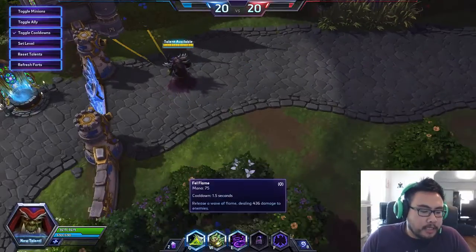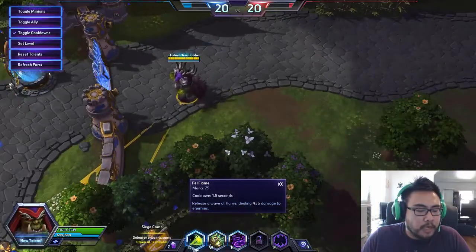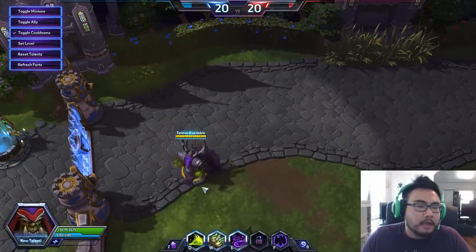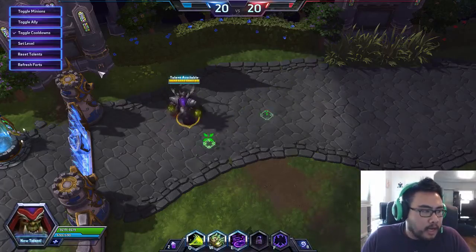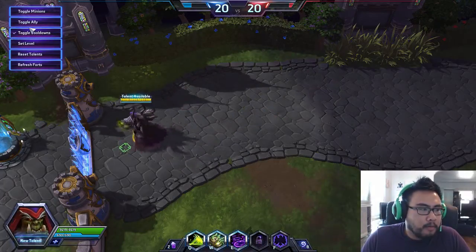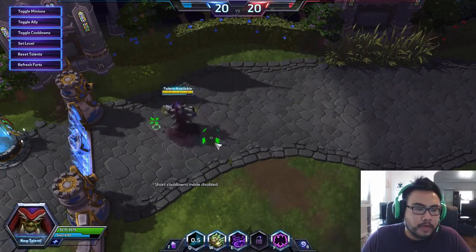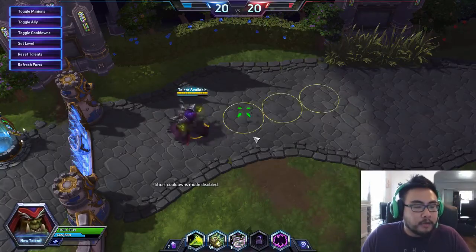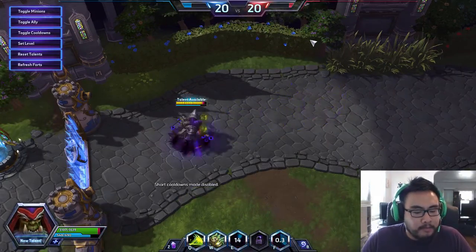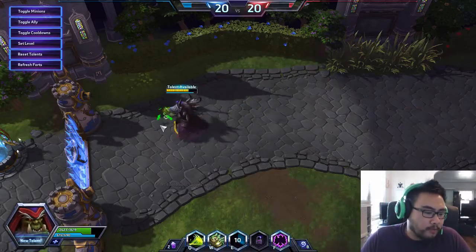His Q ability is Fel Flame — a mid-range nuke that does moderate damage, nothing too extreme. It is on a 1.5-second cooldown, so pretty short. You can see already I'm not regenerating any mana. I have to Life Tap to get mana back so I can use more Fel Flames.